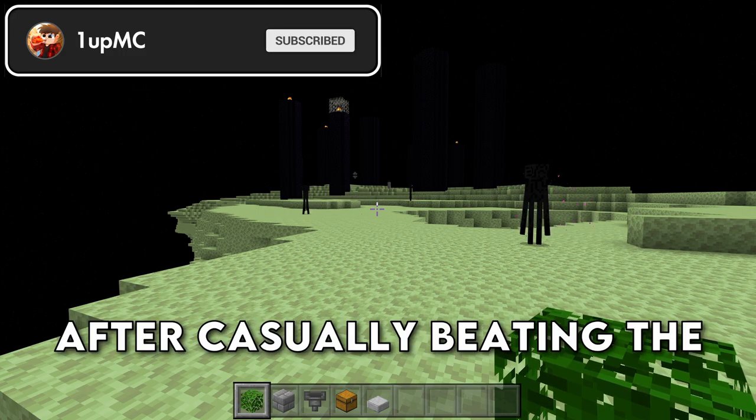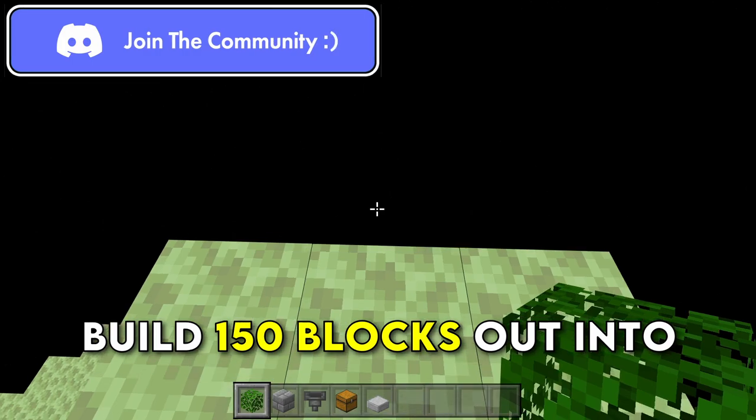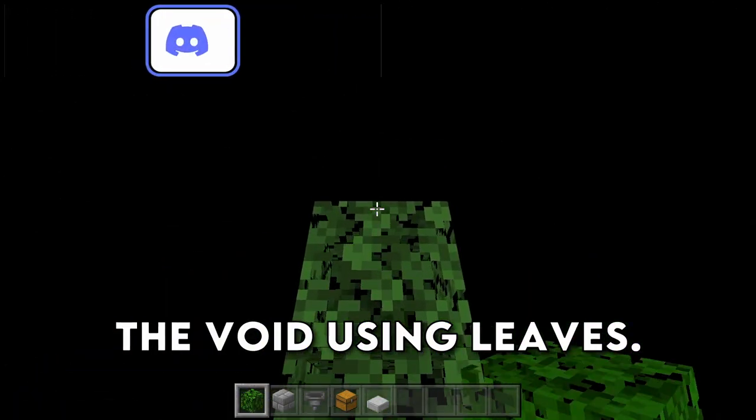After casually beating the game, we're going to go to the end island and build 150 blocks out into the void using leaves.